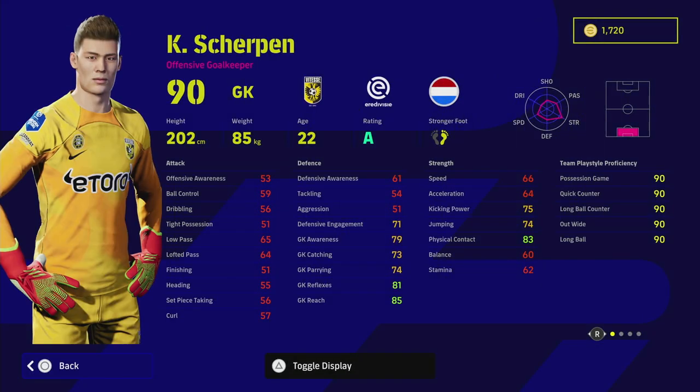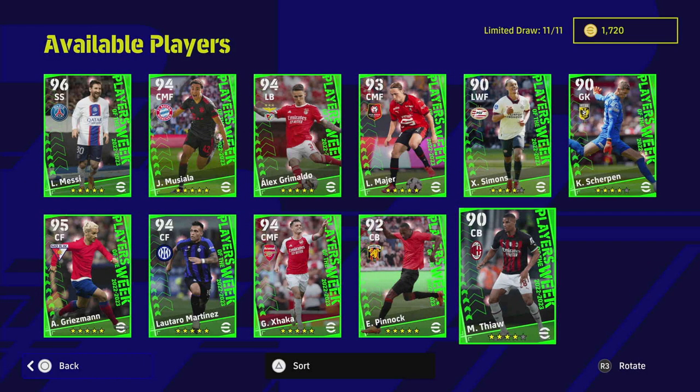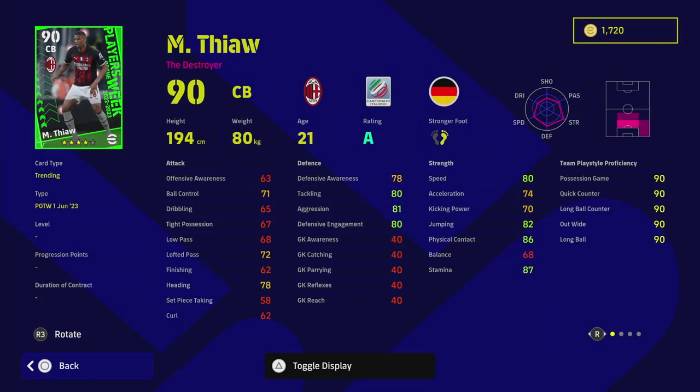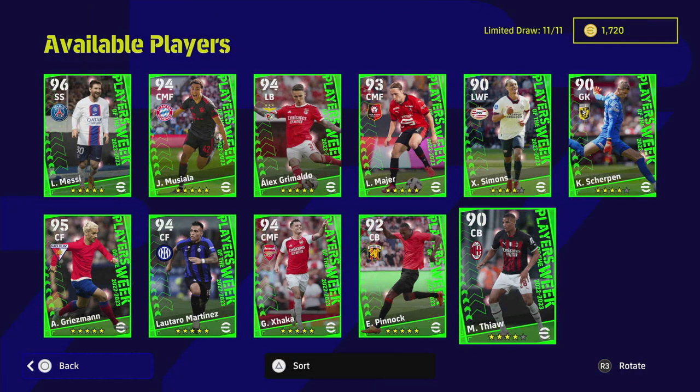First up we've got the traditional goalkeeper. Even though he's a massive giant of a man, this guy does not have low punt or long throw, and he only has standard form. He's on a rating but for me that is a big no-no — I'm not going to be using him if I get him. We also have a destroyer center back with blocker, interception, standard form on a rating, but acceleration and aggression is too low in my opinion.